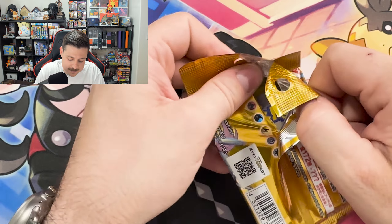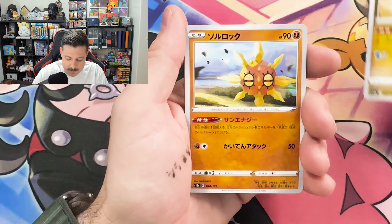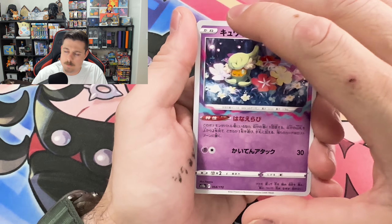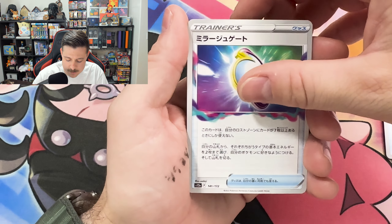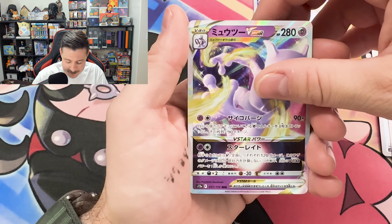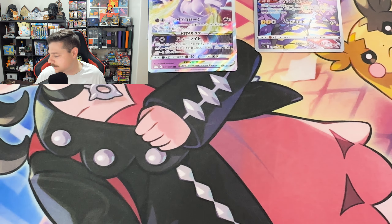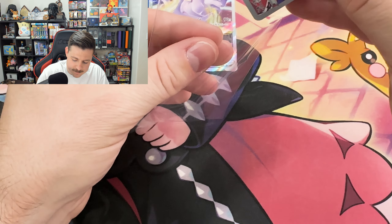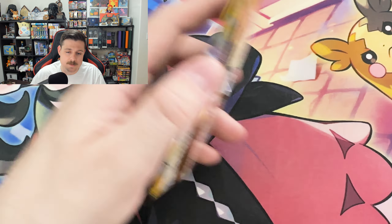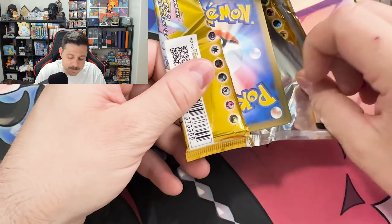Three packs left, guys. Three packs and we're still looking for some serious heat. The last couple of videos we haven't really been pulling too much heat, so this is our chance — our opportunity to really turn it around. Oh, Toxtricity! And the Mewtwo made his appearance — Mewtwo V-Star. Cute Miltank holo. And Boss's Orders or something. You'd think I'd remember half the cards because we opened so much Crown Zenith, but I still don't remember the common stuff — it doesn't have anybody I'm hunting for.